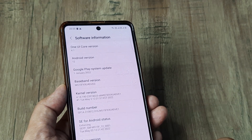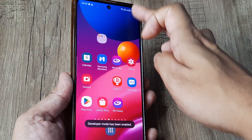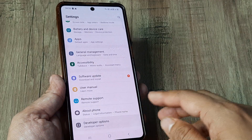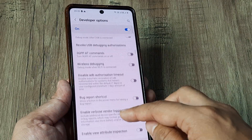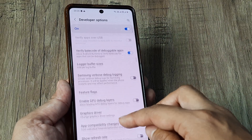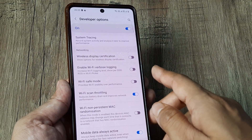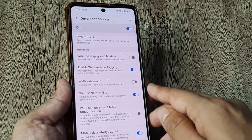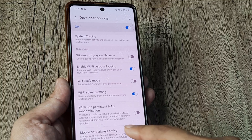Now head back to your Settings panel, scroll down, and you'll see the Developer Options. Inside Developer Options, scroll down until you see the Networking section. Once you find Networking, there are a few things I want you to do: enable Wi-Fi Verbose Logging, enable Wi-Fi Scan Throttling, and also keep Tethering Hardware Acceleration turned on.